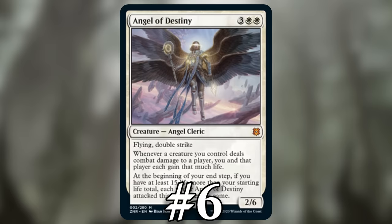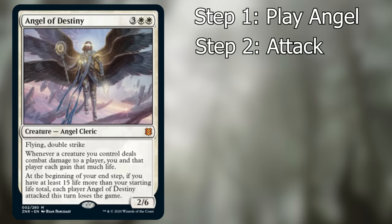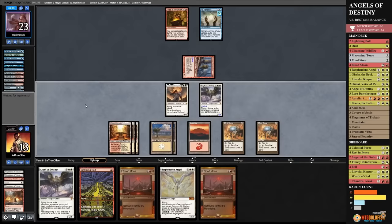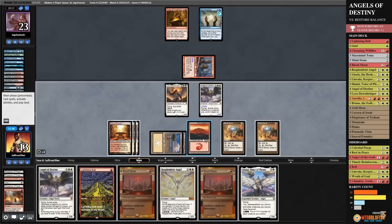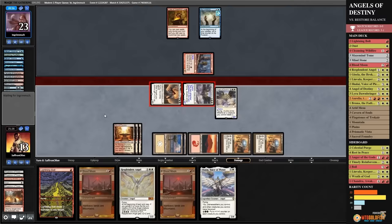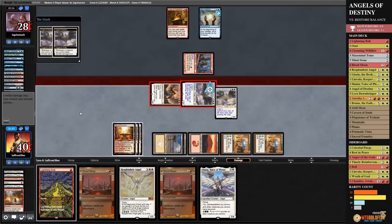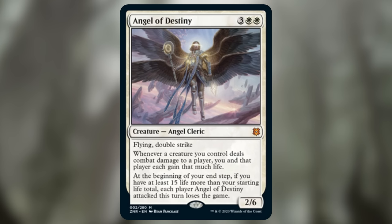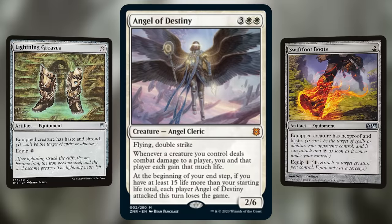Number 6: Angel of Destiny. To make your opponent lose the game, you need to get the five-drop on the battlefield, attack with it, and have at least 15 more life than your starting life total — which means 35 life in a 1v1 game and 55 in Commander. You might think the life total part is the hard part, but thanks to its ability gaining both players' life whenever your creatures deal combat damage, and the fact that you're likely a life-gain-themed deck anyway, gaining 15 life from your starting point is fairly easy. The real challenge is playing the five-drop flyer, waiting until it loses summoning sickness, attacking with it, and having it survive until your end step — doable, especially if you can give Angel of Destiny haste.